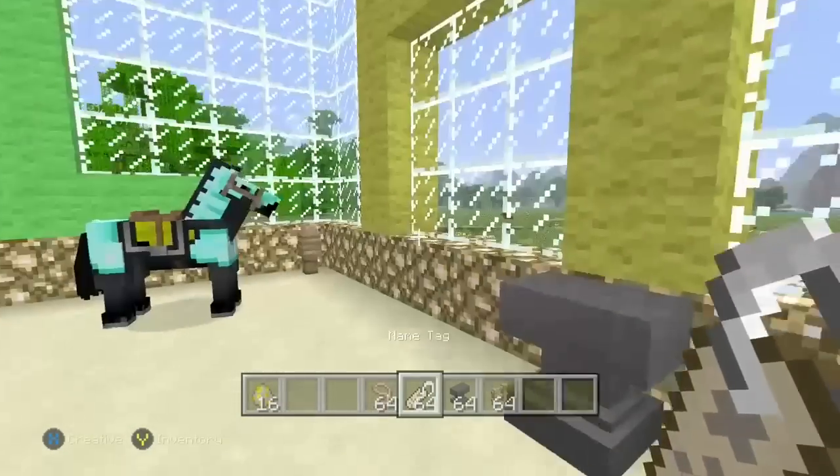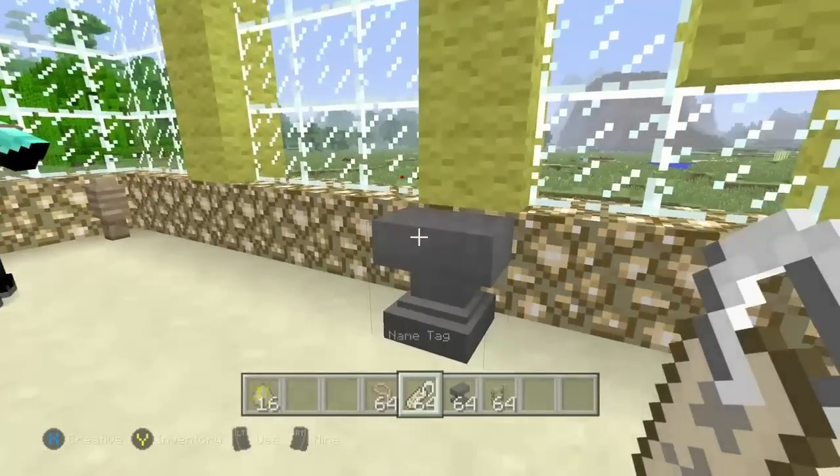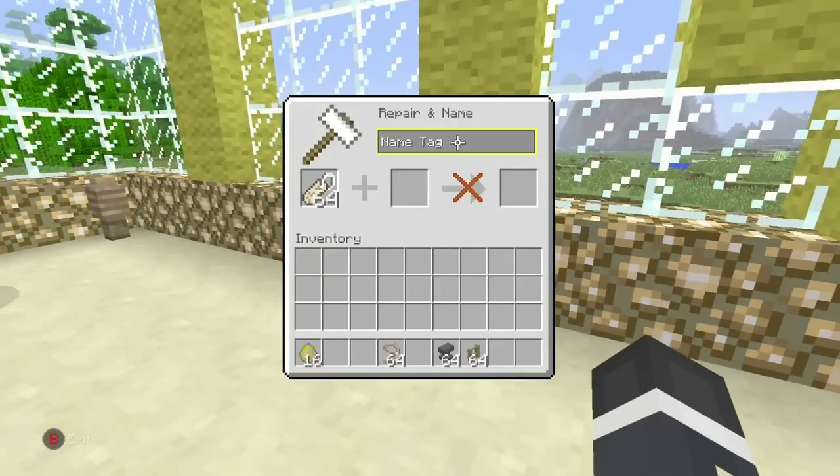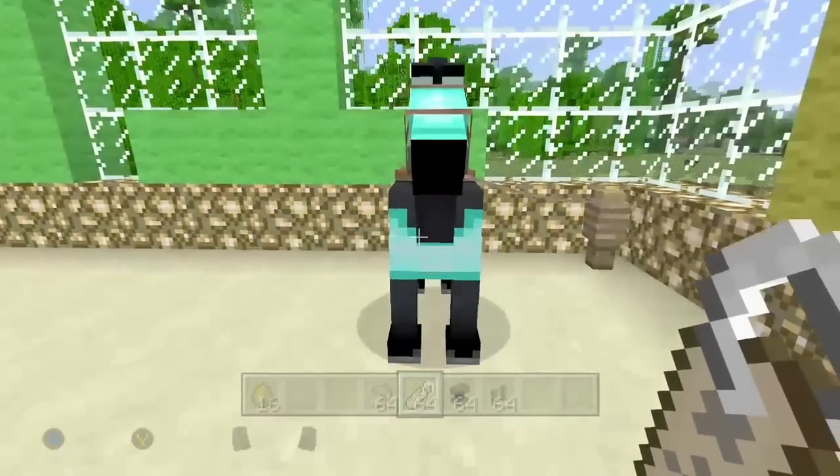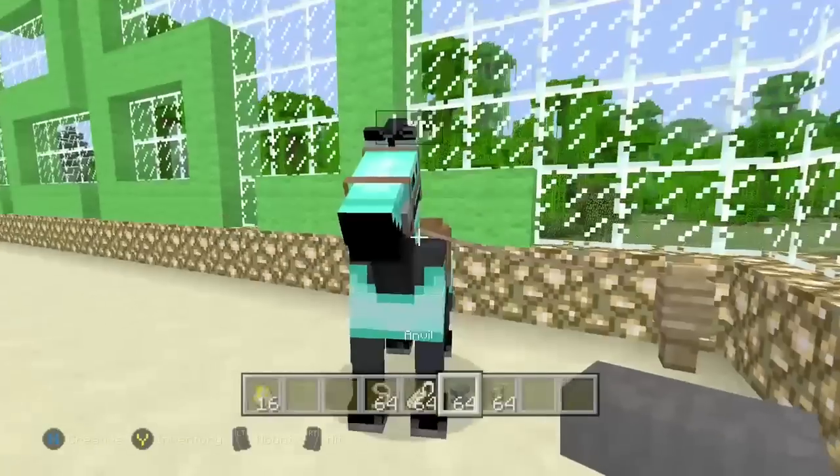To name your horse you're going to need an anvil and a name tag. You place the name tag into the anvil and you can type its name in the top box there. So my horse is going to be called Jam. You take it out — it costs an enchantment level. And you press Alt over your horse, and now my horse is called Jam.